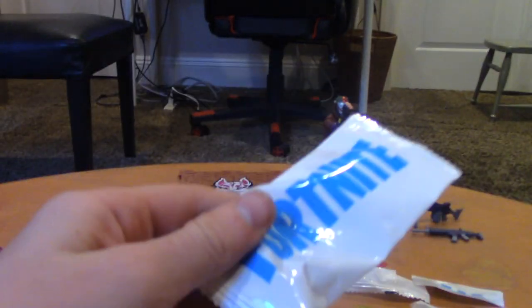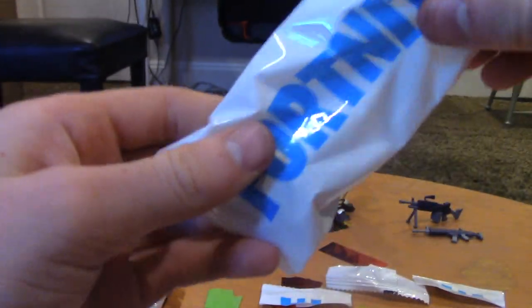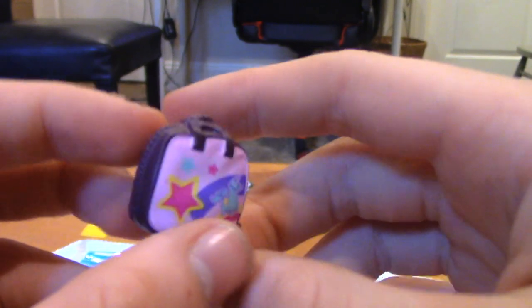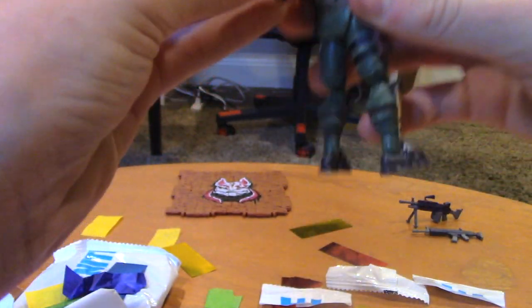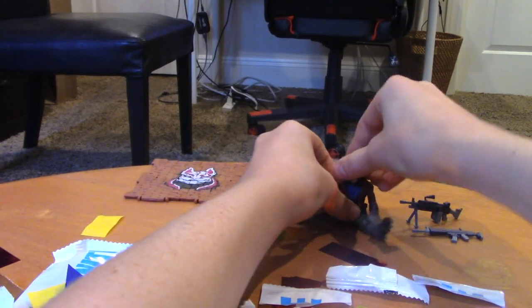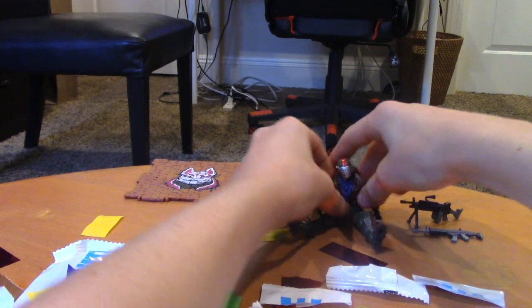Now we got another one. We got the bright bag. Not sure why it's brown on the sides, but let's put that on the back of Rust Lord because that's a pretty cool back bling. Let's put Rust Lord back now. Looks super cool. Why don't we just sit Rust Lord down right here — he can do like a little sitting emote.